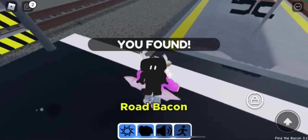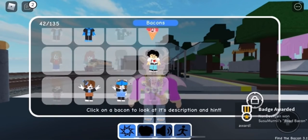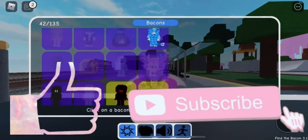Once you are able to touch the eyes, you should get the badge on your screen — and that is how you collect the road bacon. It will then appear in your decks in the epic or exotic category.